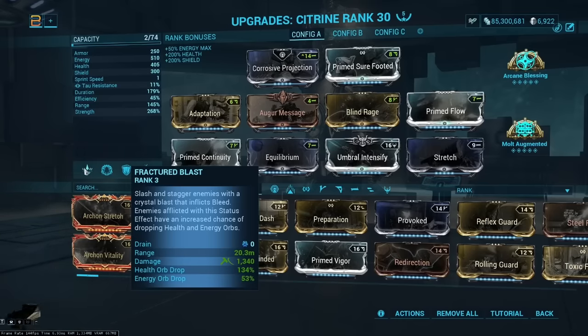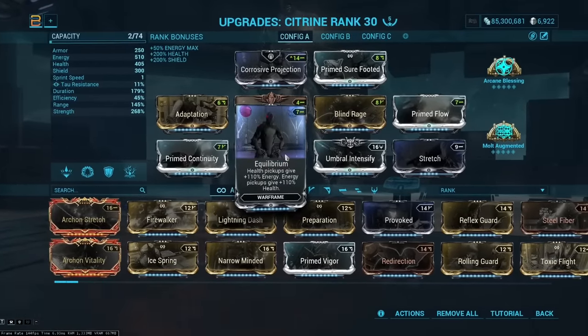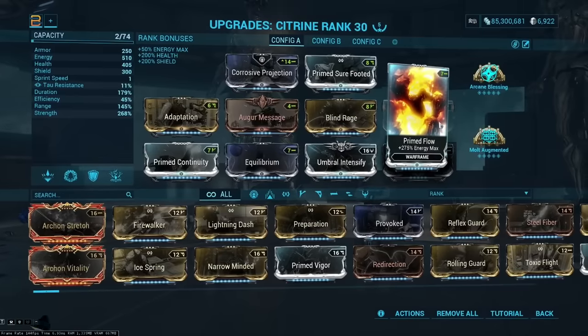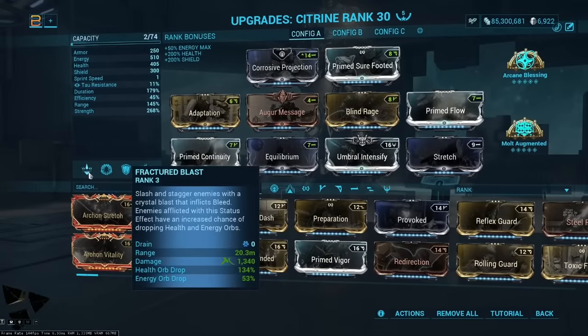Fractured Blast gives a 134% chance for a health orb to drop from any enemy hit, with a 20-meter range. We also get a 53% chance for an energy orb to drop from enemies hit with her one. For energy economy, we use Equilibrium, which converts those health orbs into energy, giving a fantastic energy economy when combined with Primed Flow — 510 total possible energy.